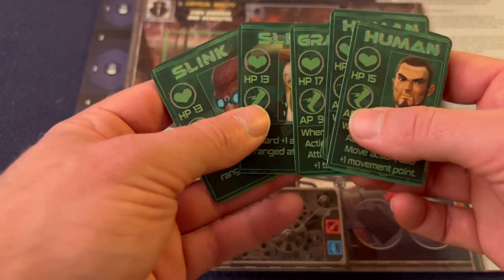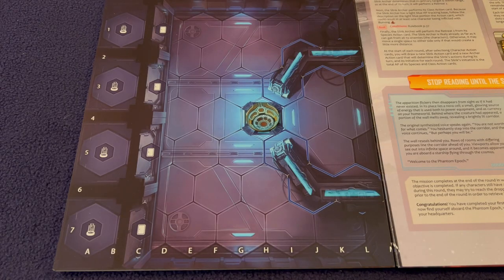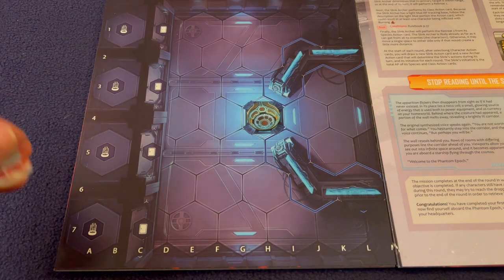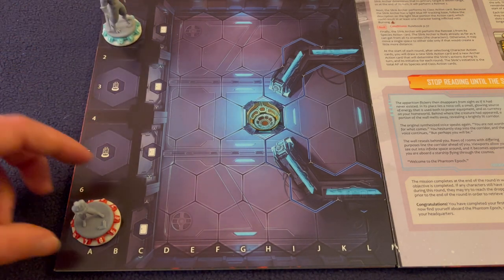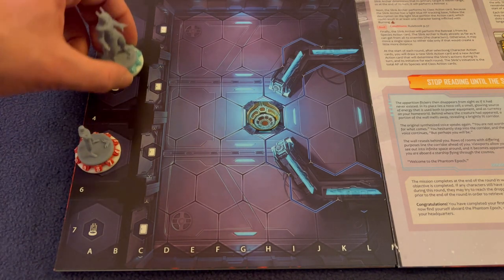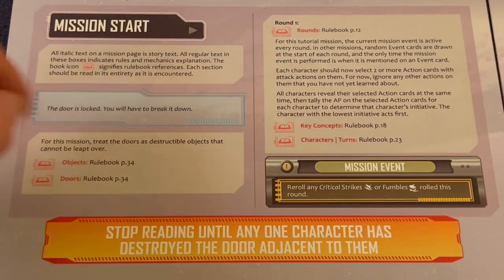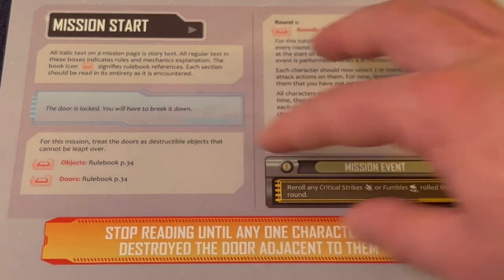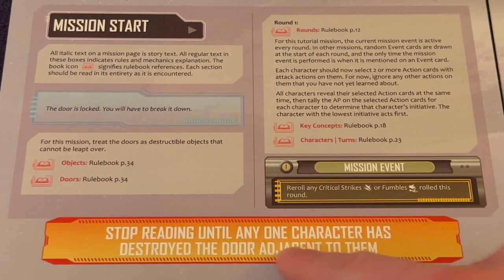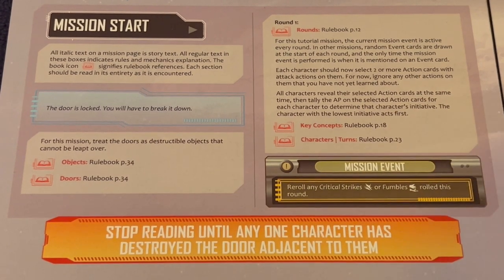Choose a species: male/female human, male/female Growlick, or male/female Slink, each with their own different abilities, health, and action points available per turn. Place your heroes on any one of the spaces that have the starting symbol — you can choose whichever one you want. Last, before you start the mission, read the mission start section. It gives you a story and a mission event. Read everything until you get to a gold tab, then stop and go into gameplay.